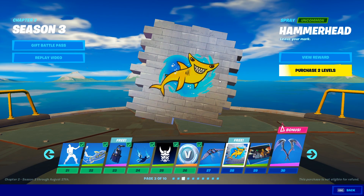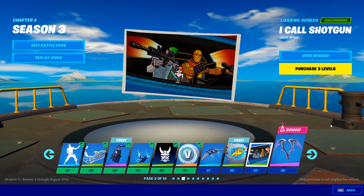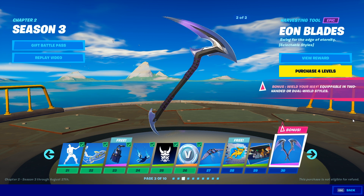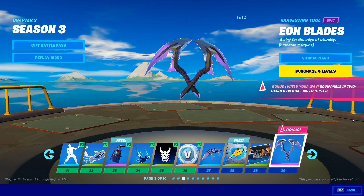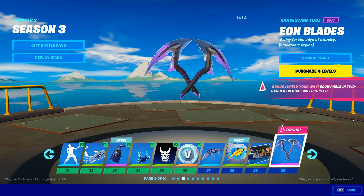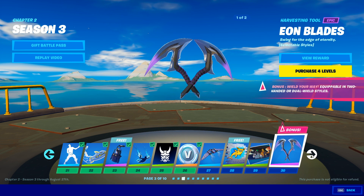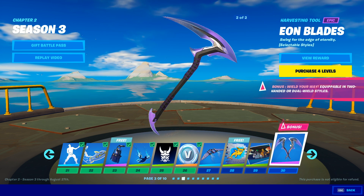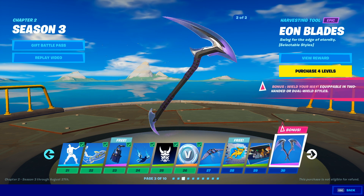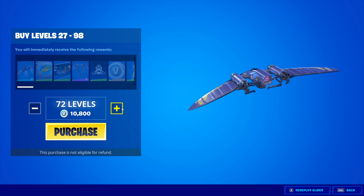We have a free spray here — not crazy about it. This is a cool loading screen; the artwork is phenomenal. The Eon Blades — you have edit styles, or actually no edit styles — I thought it did with the Jonesy. But you do have the option for dual wield or two-hand, which is super big brain. Maybe because I haven't bought the tiers yet — we're at tier 27. I'm going to close my eyes and click to the end of the battle pass and purchase all these levels.